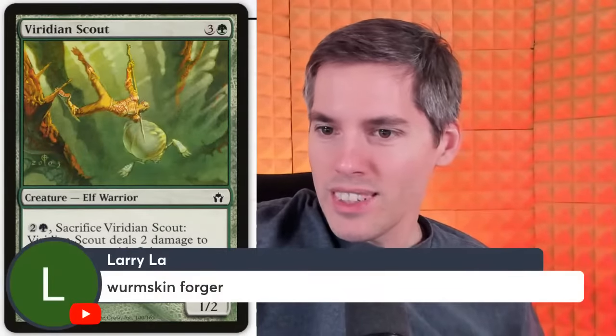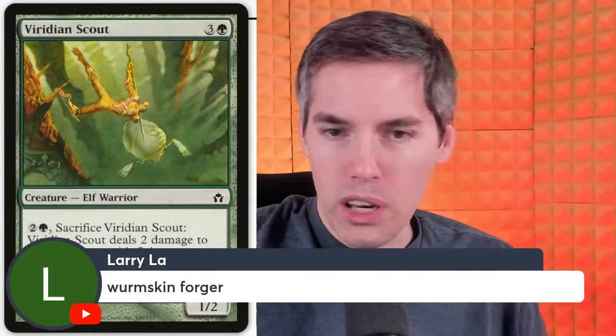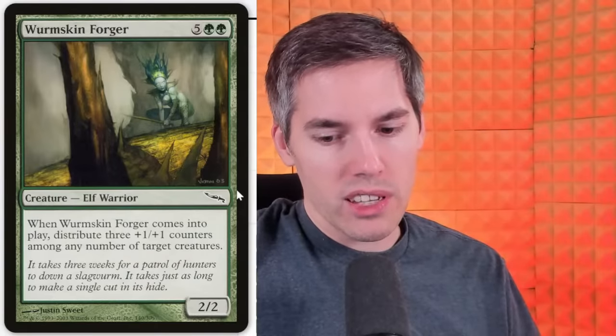Worm Skin Forger — 7 mana for a 2/2 creature. Why are you so expensive? When it comes into play, distribute three +1/+1 counters among any number of target creatures. This is also stone cold trash. It takes three weeks for a patrol of hunters to down a Slag Worm and just as long to make a single cut in its hide — yeah, that's great.